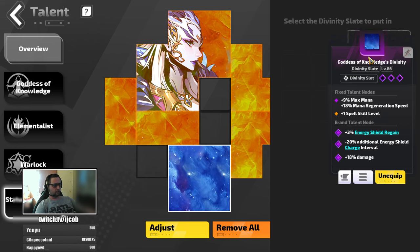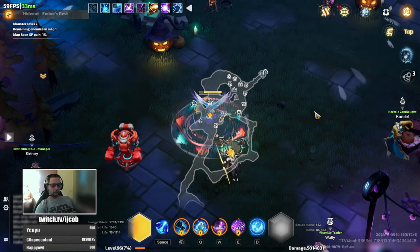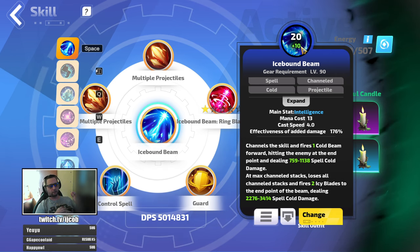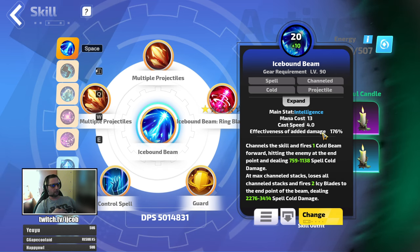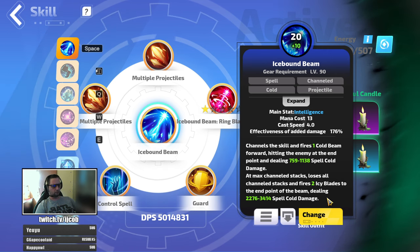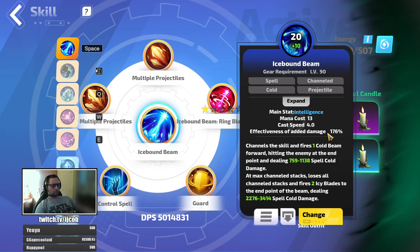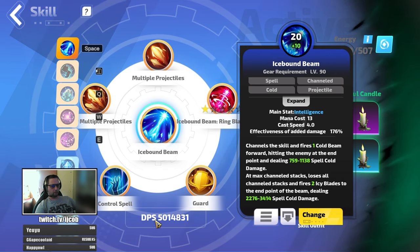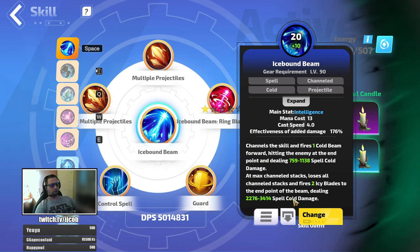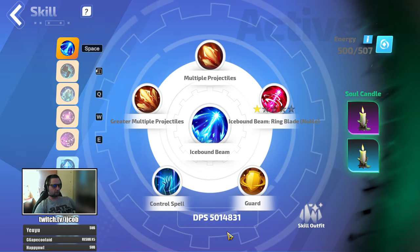The last slate stayed the same — I have it just for the plus one spell skill level, because that lets me get my Icebound Beam to level 30, which is the last level where the effectiveness of added damage scales. It is 176% for the beam, but around 540% for the projectiles. That's why Icebound Beam is so strong — even though the numbers look low at 5 million, that 5 million is counted from the 176%, and the 540% is hidden behind the projectiles and doesn't propagate into that number.